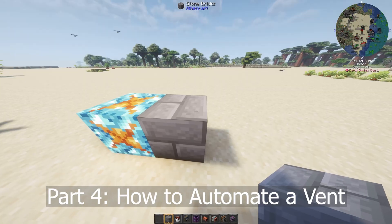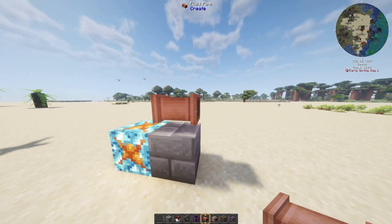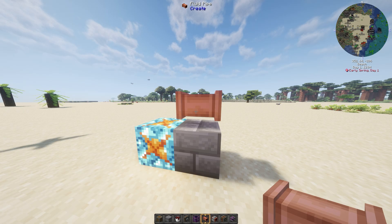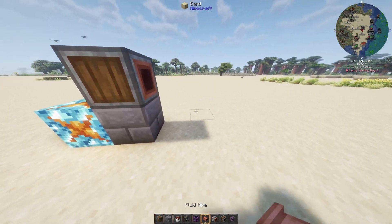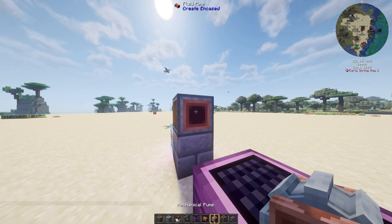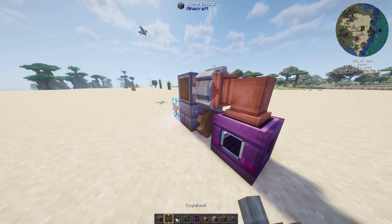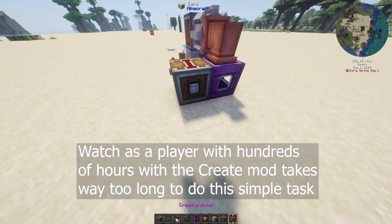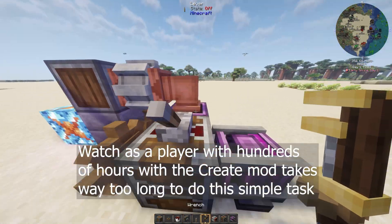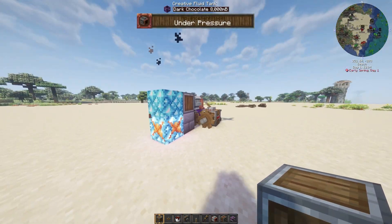First, let's talk fluid setup. You want to run a pipe so that the fluid places itself next to the vent, like you did with the bucket. It can be on the top, bottom, or side — doesn't really matter. Connect the pipe to the tank that has your dark chocolate in it, add a pump, make sure it's set the right way, then just power the pump and it'll start taking fluid out of the tank and depositing it next to the vent.